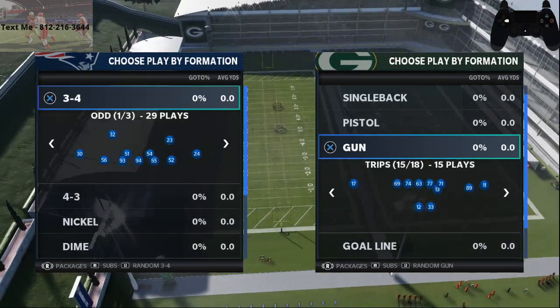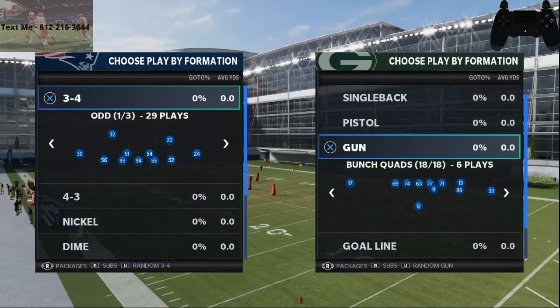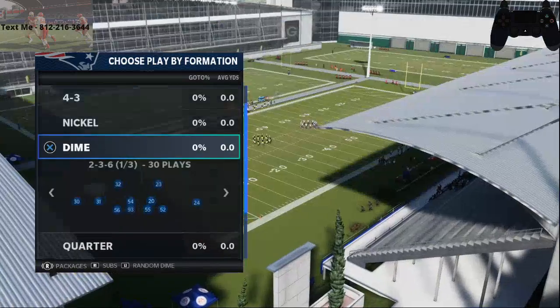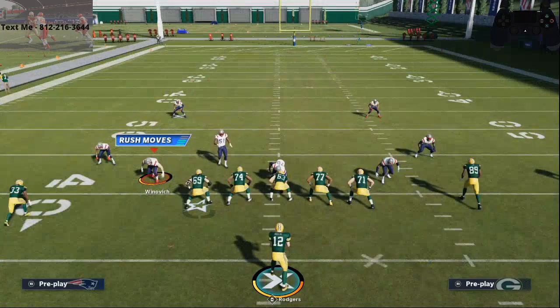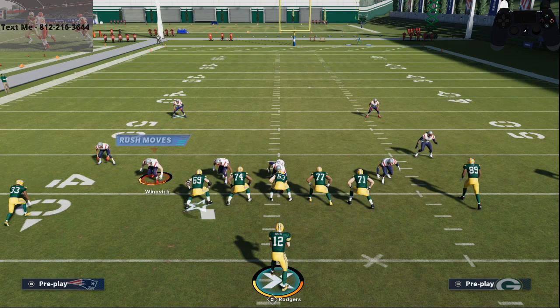Let's jump right into the best hot route in Madden 21. I'm coming out in five wide because it doesn't matter for hot routes — we're just coming out of verticals. A lot of people are running the dime 1-4-6 and cover two man out of it, adjusting their zones accordingly to what you do.